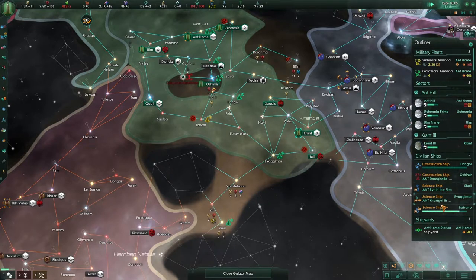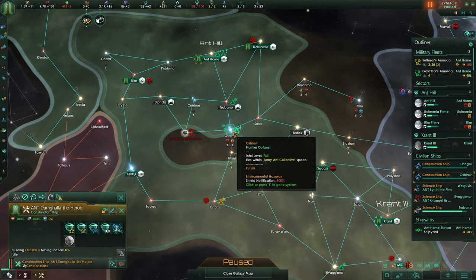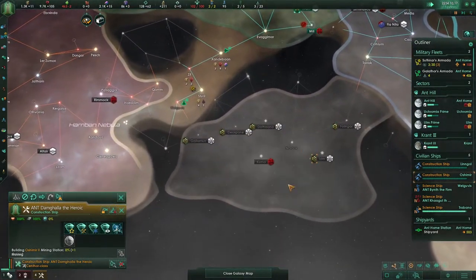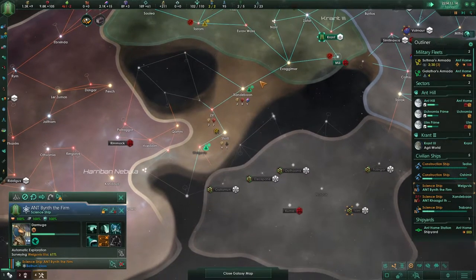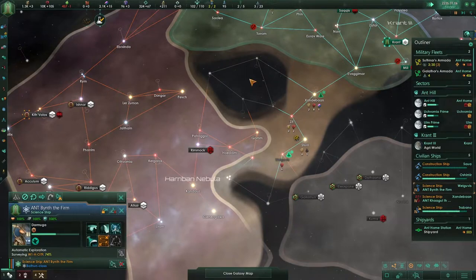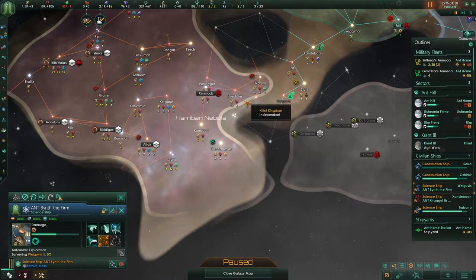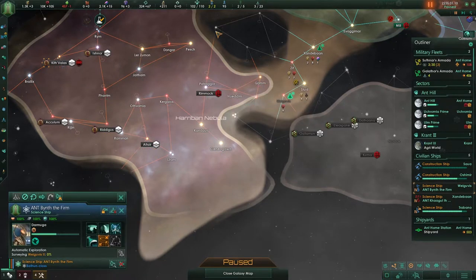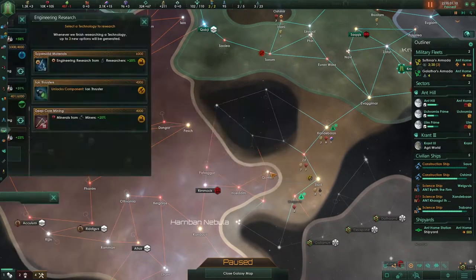Let us continue. Construction ship is done and we got a holy guardian — great. So you are down here. I would still be fighting in two areas. If we were to go to war, I'm not even interested in this part. I would be more interested in this region. Just so we can stop him over there — that's the only reason I would go to war with him, for territory.